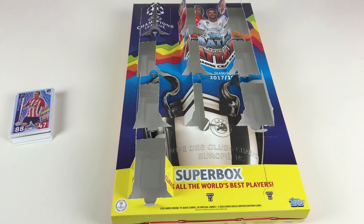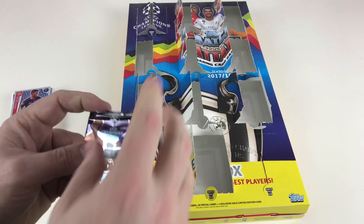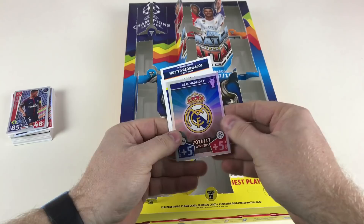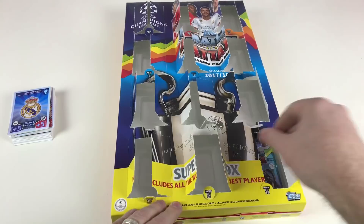I wonder if there'll be a hundred club or a trophy card in here — time will tell. Yassine Brahimi — that's a new Pro 11 I think — Daley Blind, Jardel, Paris Saint-Germain, and Gareth Bale at Real Madrid CF — that's actually card number one. I like that they've done shinies on the first cards in the book. Did everybody find putting those little page dividers in okay or an absolute pain?